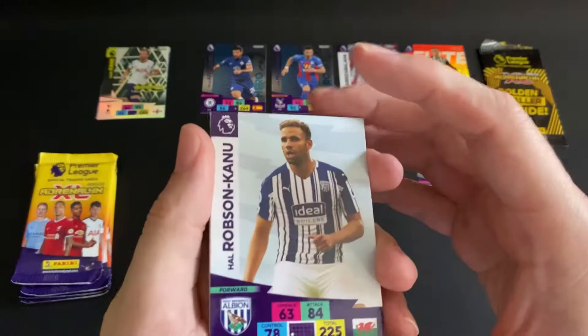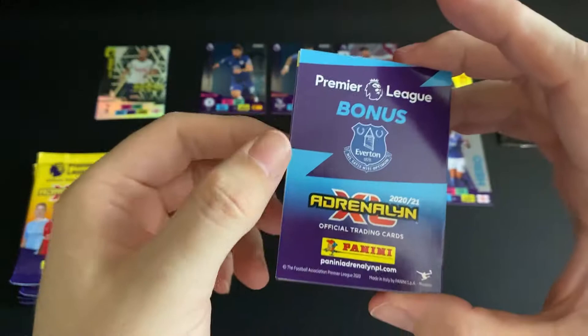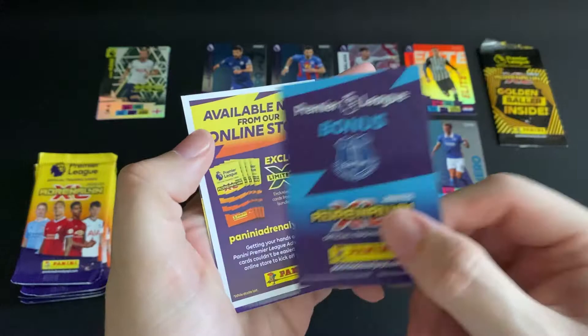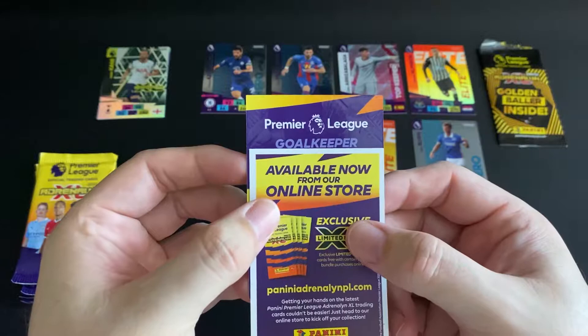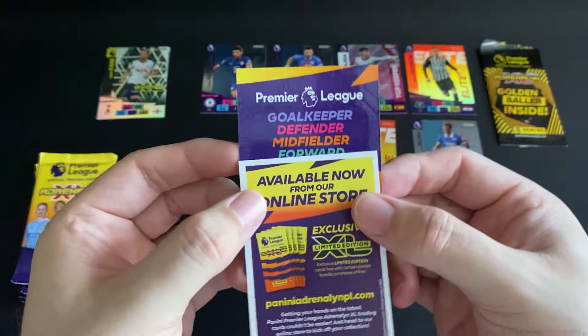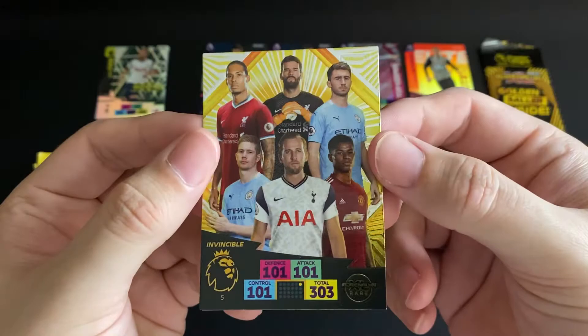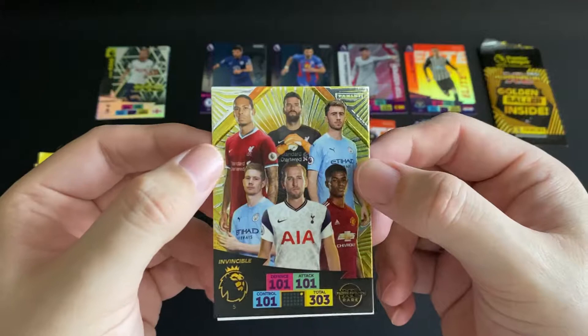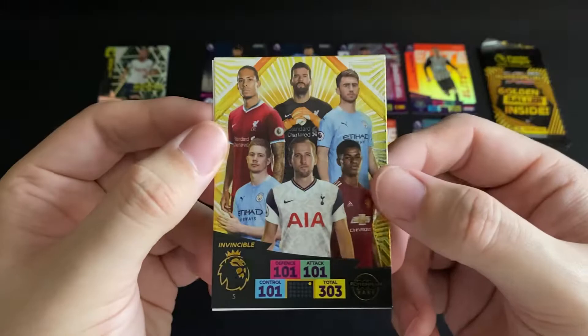Second packet of the tin: a forward for West Brom, a midfielder for Wolverhampton, a defender from Liverpool, and then a really really nice couple of bonus cards. The first one is an Everton bonus lineup, and then we do have a Premier League goalkeeper, defender, midfielder, and a forward all on the same card. You guessed it - we have our invincible card! It looks really really well designed - you've got the raised sun rays around the players, six players on there, total stats. That looks really really good - really really happy with that.